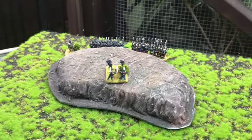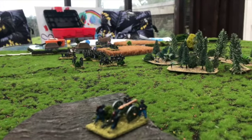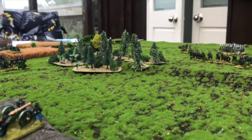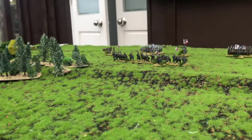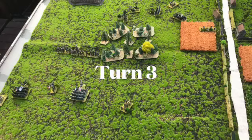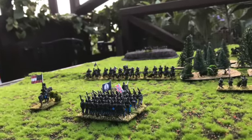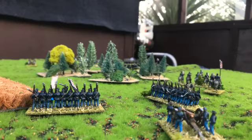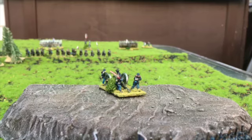We've come up with a commander casualty rule: every time a unit gets shot at and takes casualties, we roll a d20. On a 1, if there's an attached commander, the commander is killed outright. On a 2, 3, or 4, he takes a point of damage. An army commander can take 3 points of damage before being killed; a brigade commander or colonel can take 2. It adds that extra little bit of risk, which we quite enjoy.